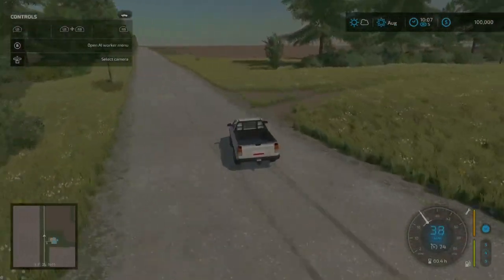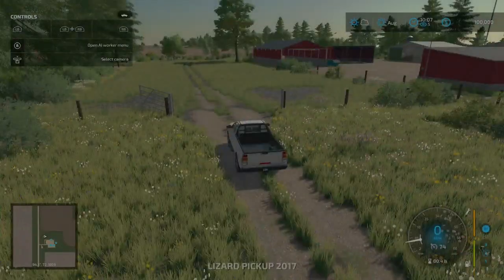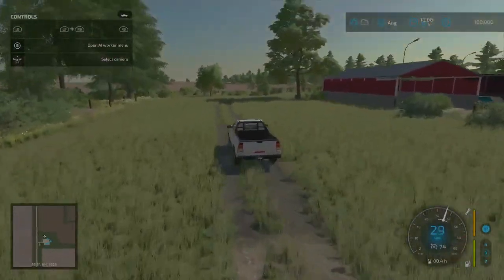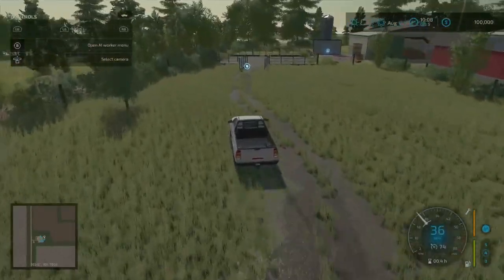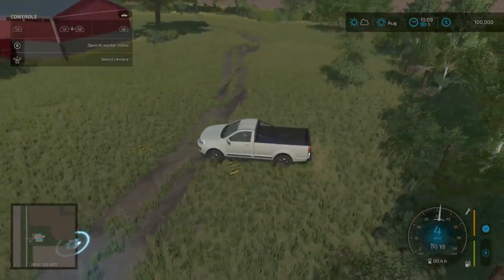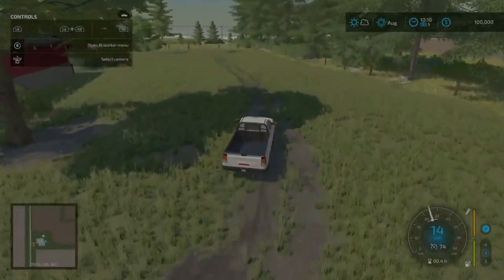Heading down this little driveway - be careful with this gate because it just flies open. So if you park too close you're going to smack whatever equipment you have. Coming in the back here and around the side, this is our animal dealer. If you install any pens and you're inside this hash mark, you can purchase your animals and transport them to the pens that you purchase and put down.